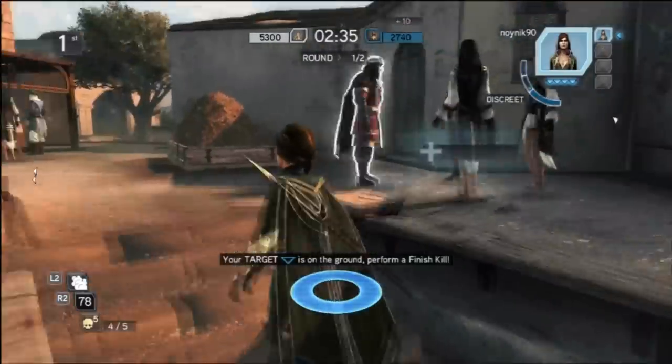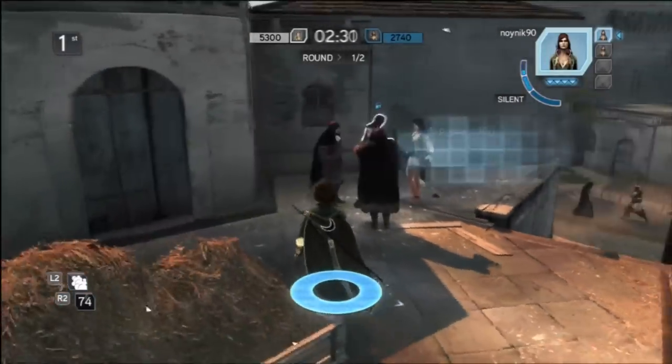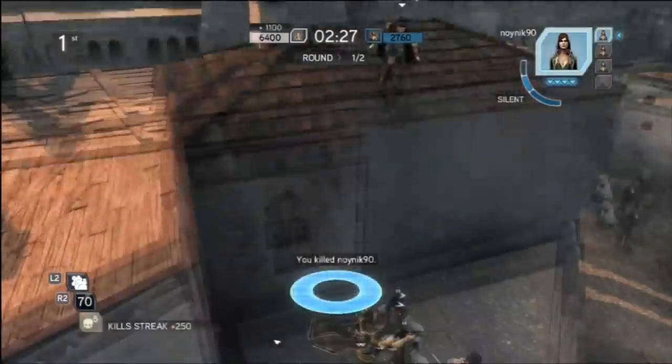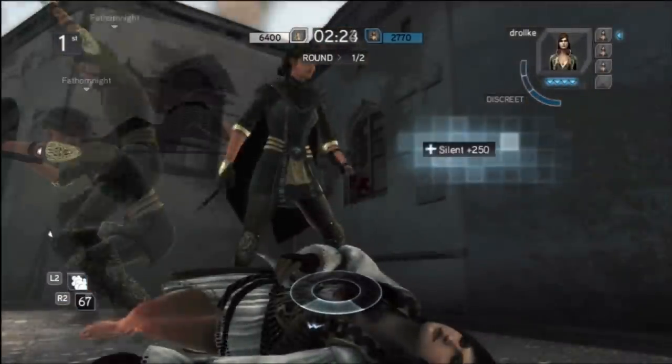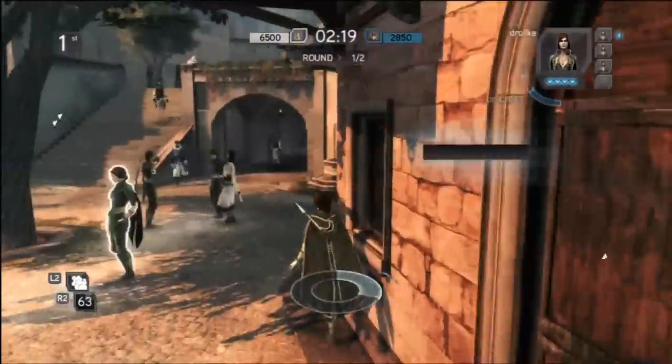That piece of doodoo over there on the right tells me that there's a tripwire mine. What I do is, in the beginning of the match, I look around and see whoever gets kills and what abilities have been used. If I see there's a tripwire used in the beginning of the match, I'm automatically going to assume that there's a tripwire throughout the match.